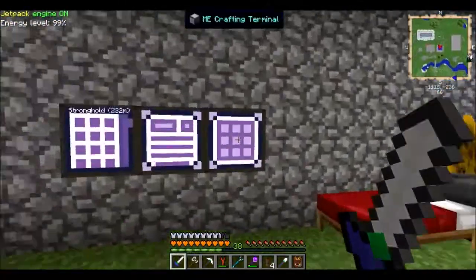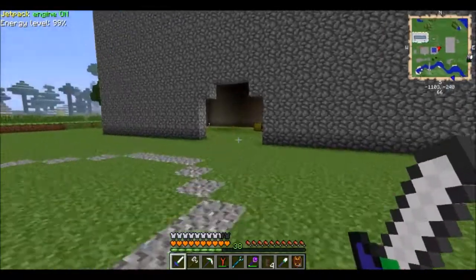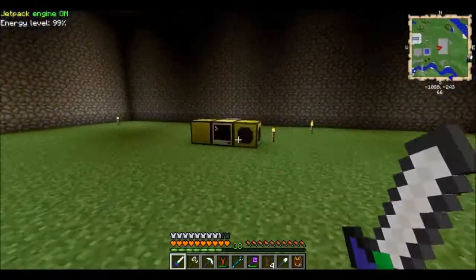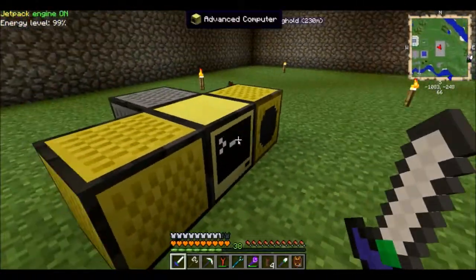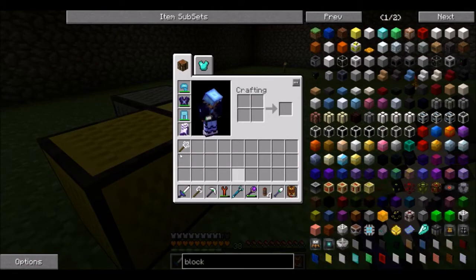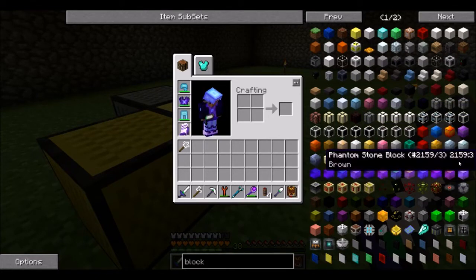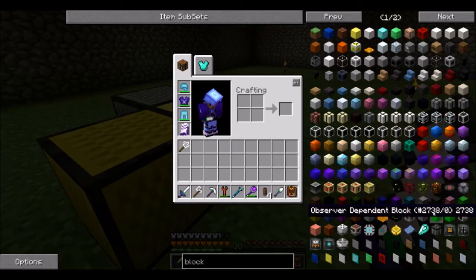Let's get to work. The first thing we want to do is figure out what kind of blocks you want to do. You're not in a talky mood, so I'll choose for you. I decided to look at the block options — we have many blocks here. We have phantom blocks, which is sparkly, but no, that's not what we want.